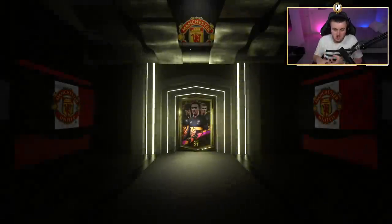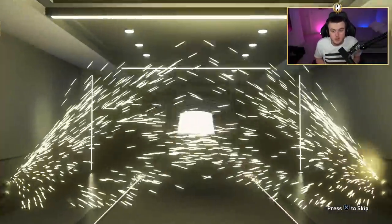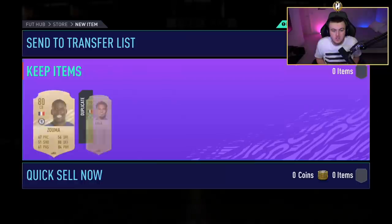Now of course there is Rashford, Salah, Klosterman to name a few really good ones that look super decent. So fingers crossed we can get one. I did pack Sanson earlier on tonight - I'm recording this today before if you're watching this on Saturday - so fingers crossed we can actually get ourselves one of the big boys.